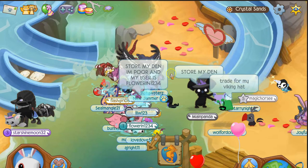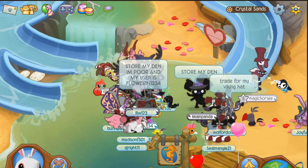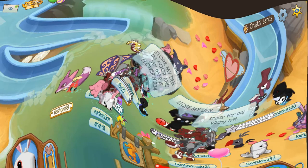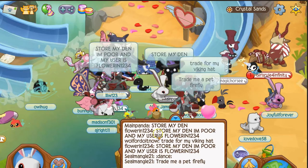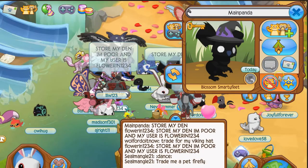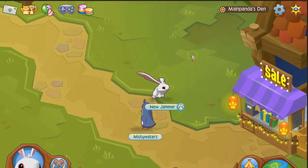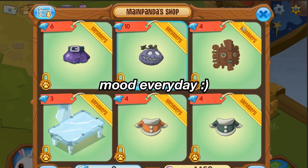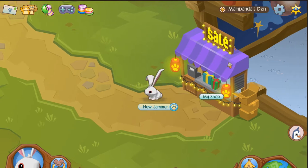There are a lot of people here! There's a store — let's check out Main Panda's store. Click on Main Panda's name; if you can't click it, go to this area and look for them. Go to their den — their house. Click on the sale thing. This is the new update, but you can't afford anything right now.